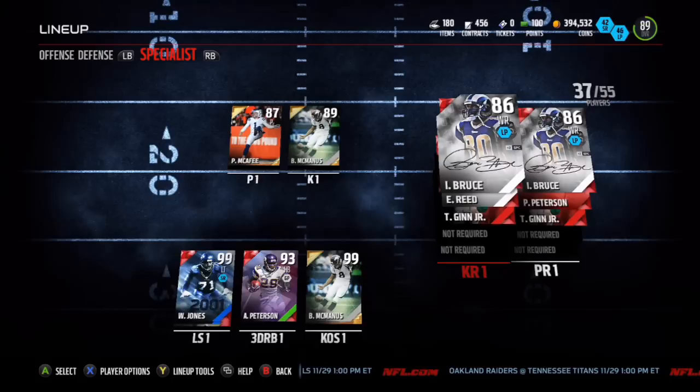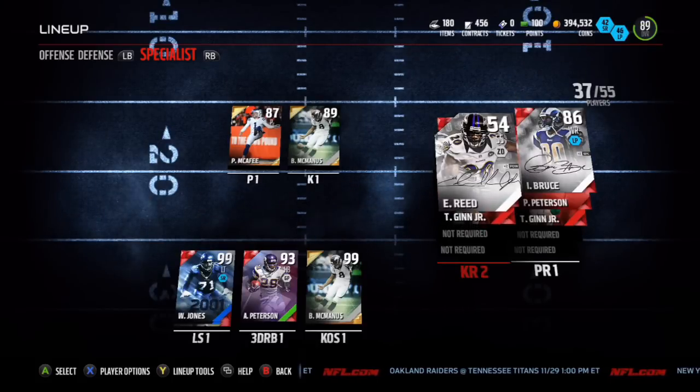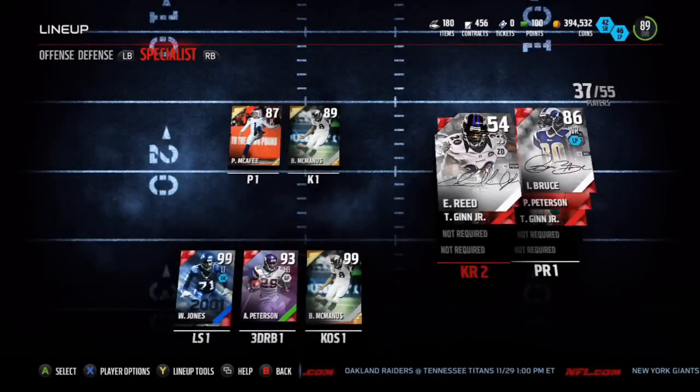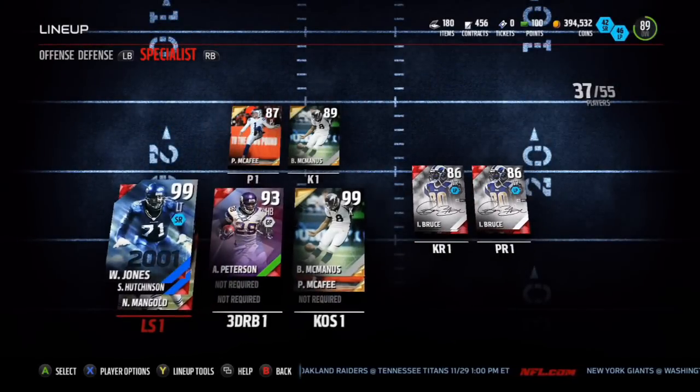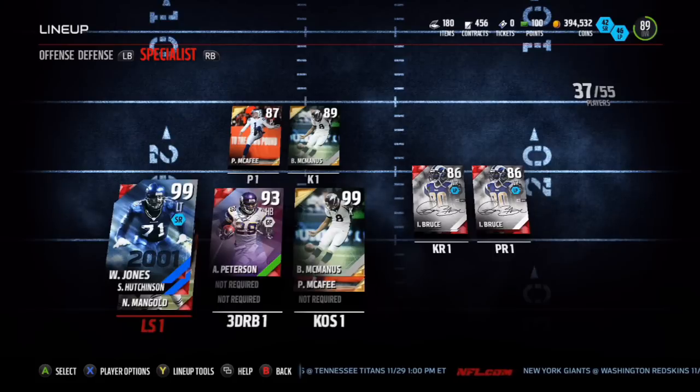On kick return I put Bruce and Reed there since I just got them and wanted them on the field more. Realistically I'd have Ted Ginn and Pat Pete or Cordarrelle Patterson, but I might keep Isaac Bruce — he's pretty good on kick returns despite being only an 86 overall at that.